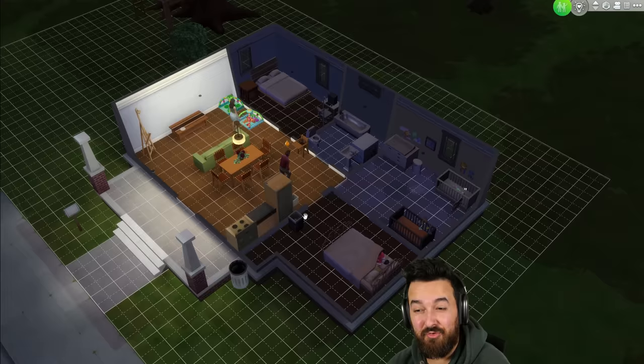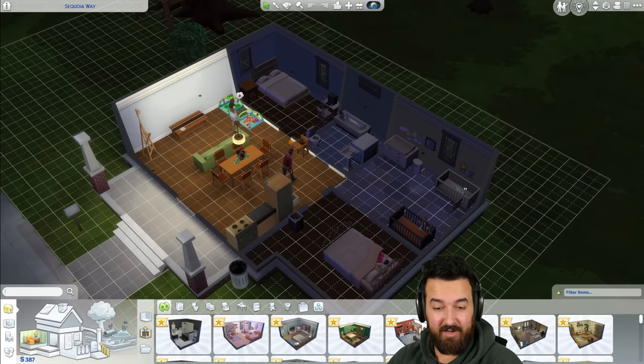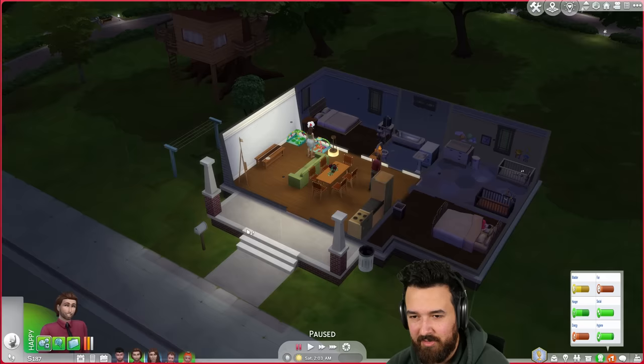A dryer is 525 and a clothesline is 200 bucks. Unfortunately it is raining at the moment so the clothesline won't work well. We also don't really have a backyard. This house needs a big makeover when we have some money because it is bad.